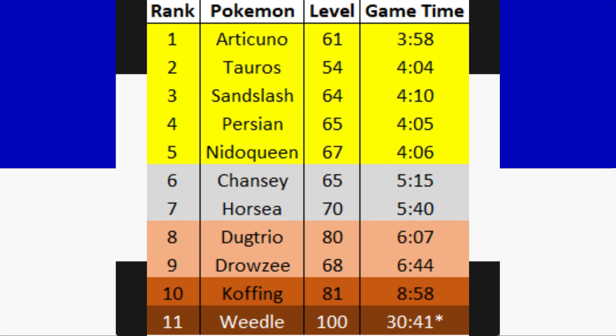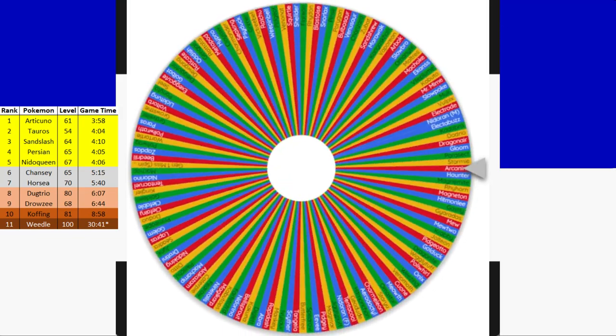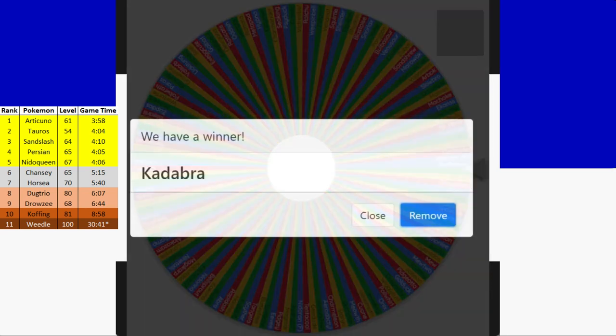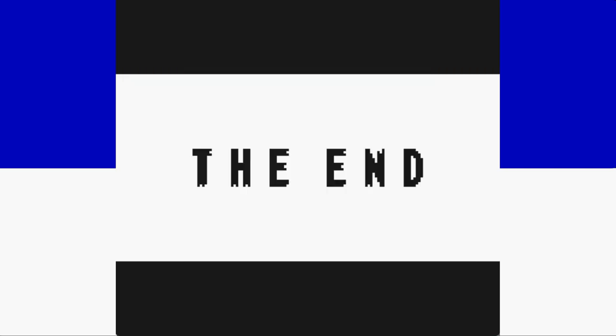Remember, this is a tier list, so Pokemon in the same tier are pretty much even in how they're performing. With Articuno now at the top, let's see who's next — spinning the wheel reveals our next run will be completed with Kadabra. A very interesting one, and I don't know if it will be able to compete for a couple of different reasons, but we'll see when the next video comes out.